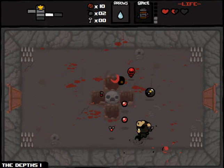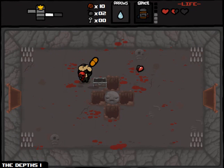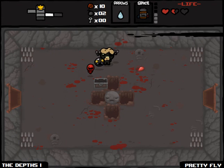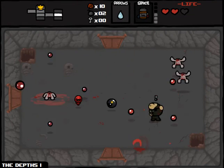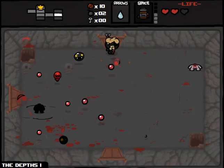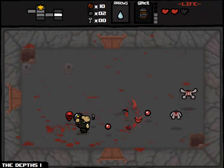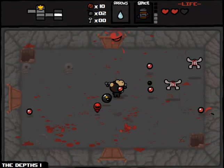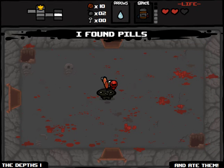Got a couple more of these guys going down — circle strafing is pretty damn easy. There's a heart from Chubb. Yet another Pretty Fly. Got a pretty nice arsenal of flies surrounding me right now. Room full of leapers — that's a problem. Hopefully I can hit some of them with a slowing effect and actually take them out. More retarded pills.